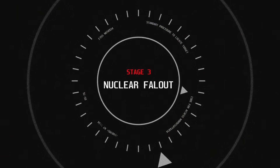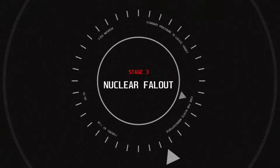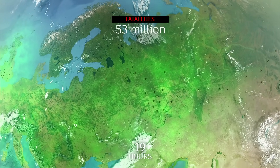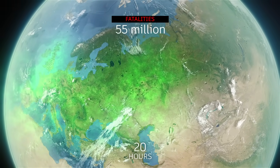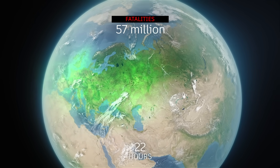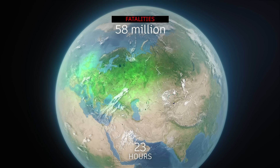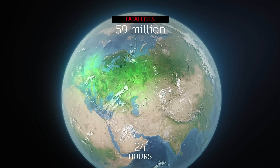Stage 3: Nuclear fallout. The horror of nuclear fallout is its ability to spread radiation over a large area, affecting people, animals, and the environment. Exposure to high levels of radiation can cause acute radiation sickness, which is accompanied by symptoms such as nausea, vomiting, diarrhea, and fatigue. In severe cases, radiation sickness can be fatal. An additional 10 million people will die.